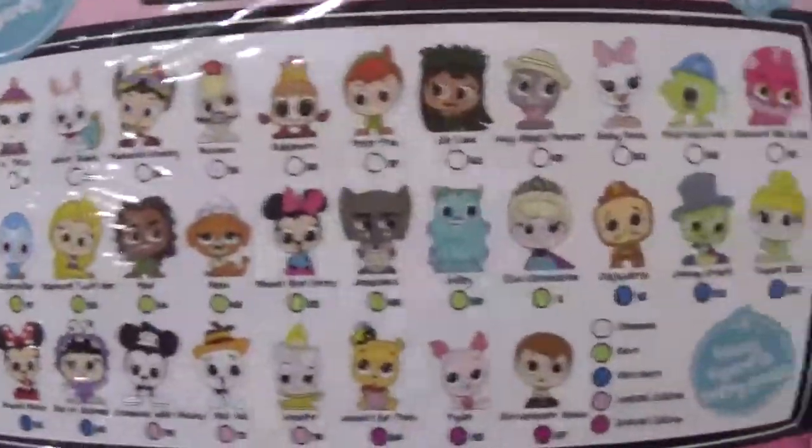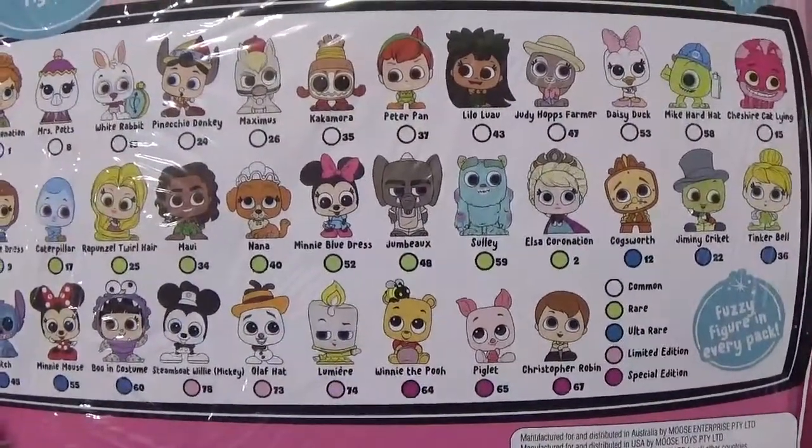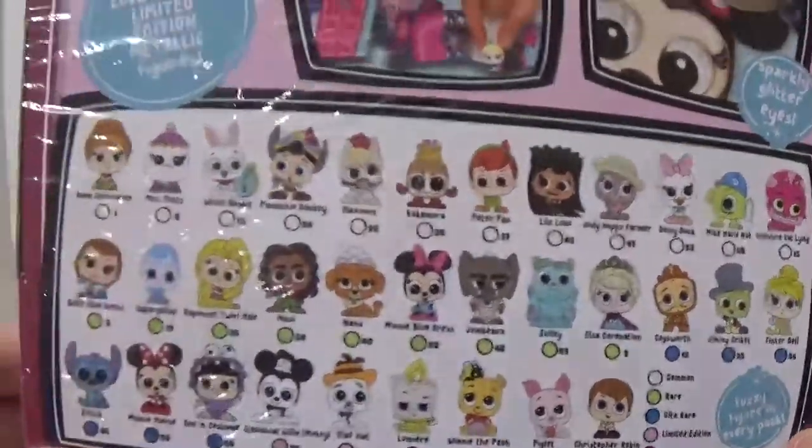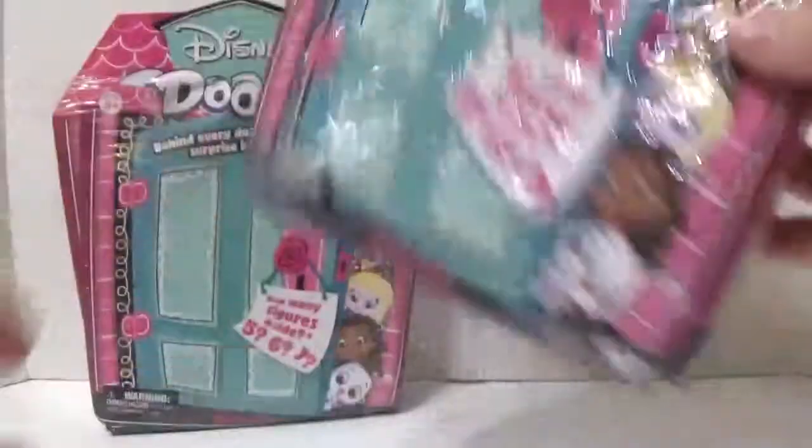Like, do we even have to explain what these are? These cute little characters? I hope we get Teapot and Elsa. Oh, that's Mrs. Potts — yeah, I'm going to get her and Chip. Alright, well, let's get these open.